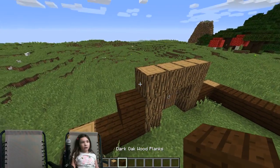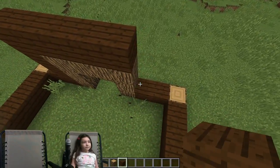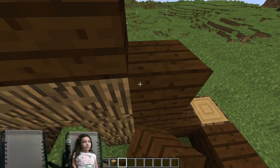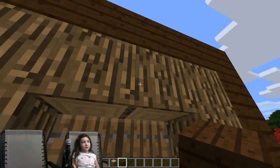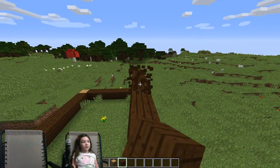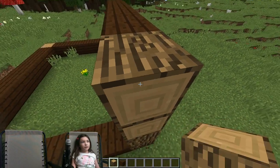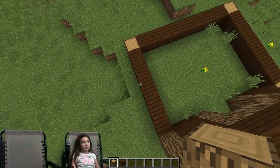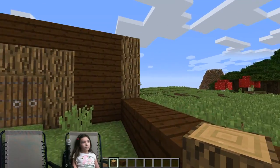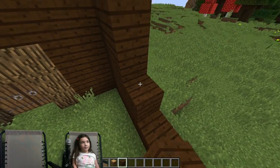Grab your dark oak wood planks. You're going to do it over the doorway — you don't have to do the doorway like this. You can do it sideways for this part. You don't have to do it exactly like me — I'm just supposed to be giving you ideas. And just build that up like that. Grab your dark oak wood planks and just build it like this.